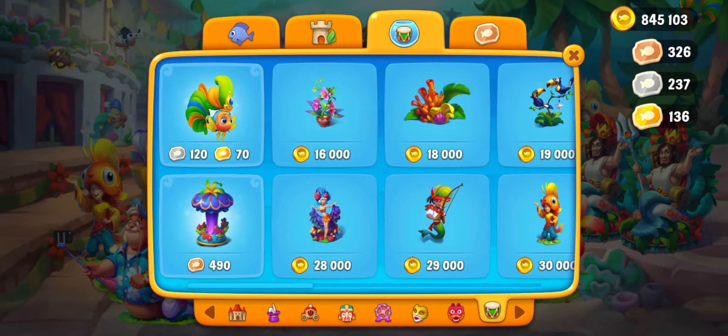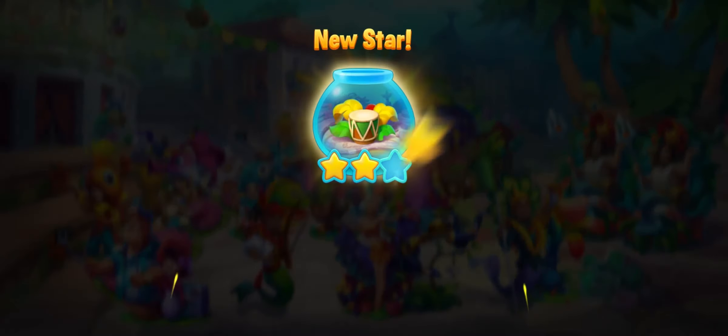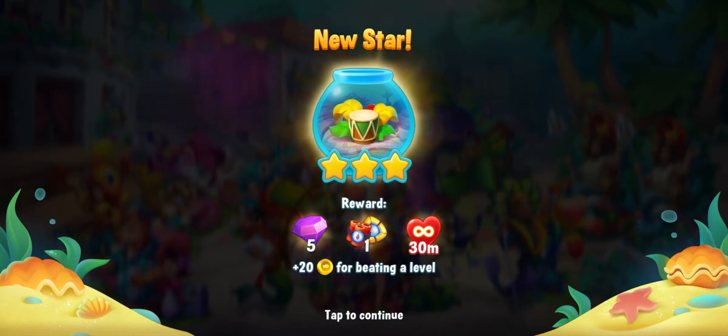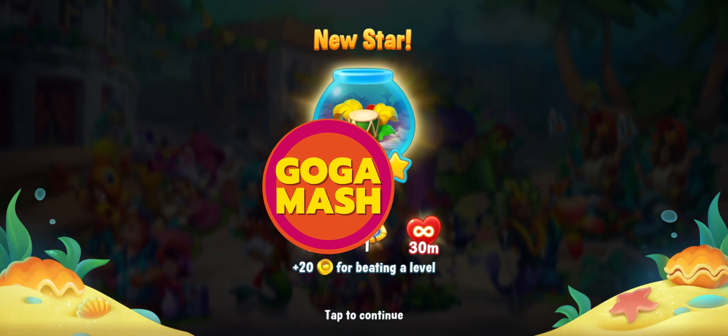Back to the shop — for 1,000 points I'll buy this beautiful flower. And voilà, my next star! I also got 5 diamonds, some reward of lightning and dynamite, and 30 minutes of infinite lives. I love that! I'm just gonna start playing with my 30 minutes of infinite lives. Thank you so much for watching — it was Gogamash. Please like, subscribe, and see you in the next video! Bye bye!